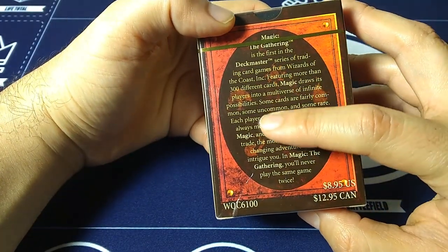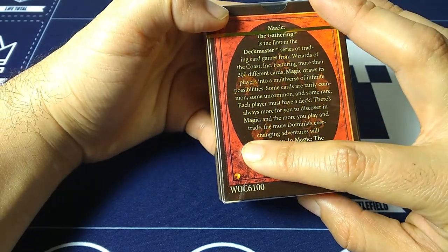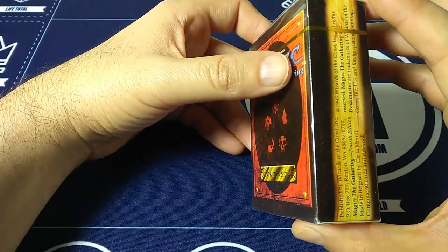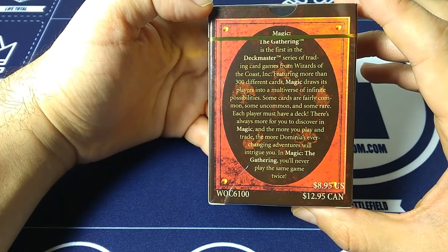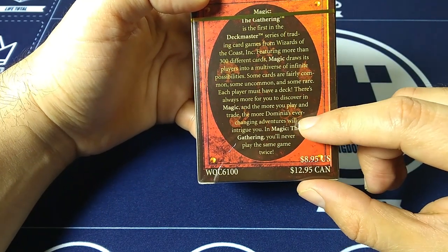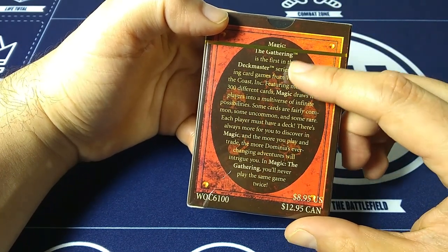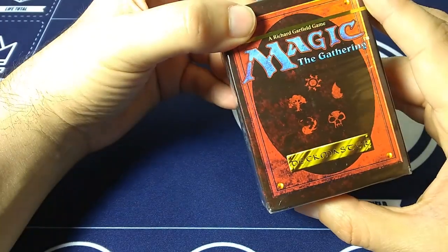A few things of note: we have common, uncommon, and rares in this set. There was no such thing as a mythic rare yet. You'll also see there's no expansion symbols in this set, so there's no way to tell what the rare, uncommon, or common is unless you looked it up in a magazine — the internet wasn't really commonly used. Notice also the phrasing of Dominia. At the time, we used Dominia or Dominaria rather interchangeably. Magic's 25th anniversary features a brand new core set — Return to Dominaria — basically a return to the original plane of Magic.